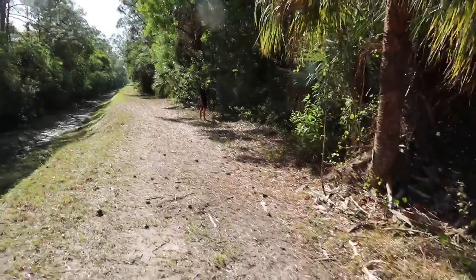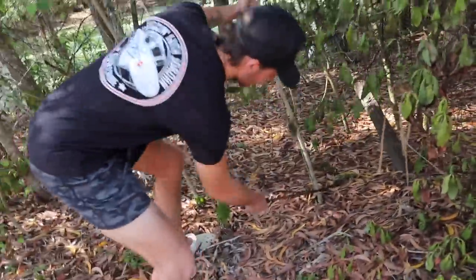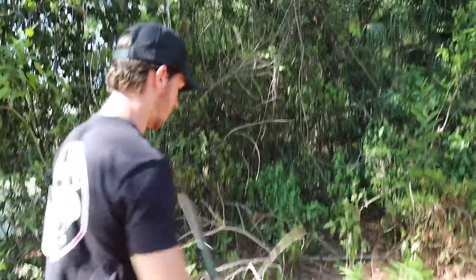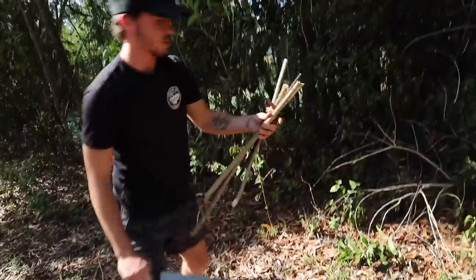First thing we have to do to make this trap is get the sticks. I asked Brenton how we're going to get the sticks — his answer was a machete and finding trees. We need straight-ish sticks and we need a lot of them. That looks pretty straight-ish. Once the stick gets about that long, it's going to be a little too flimsy after that. We're starting off, we only got four. We've got a long, long, long ways to go.